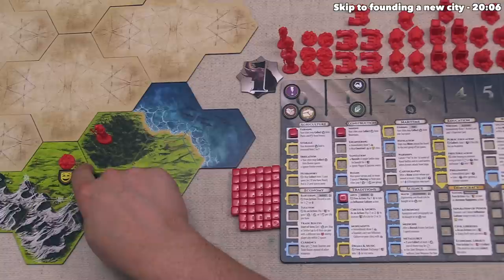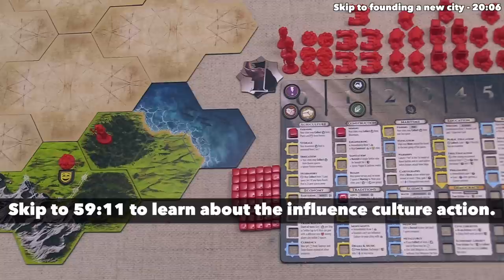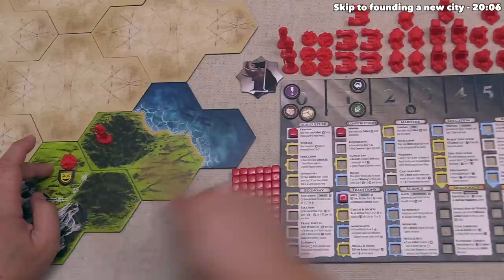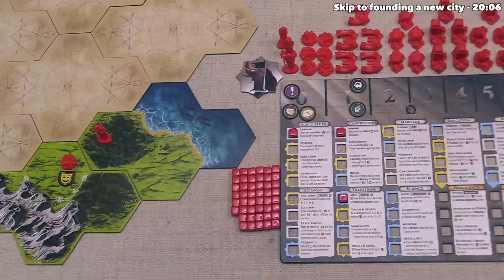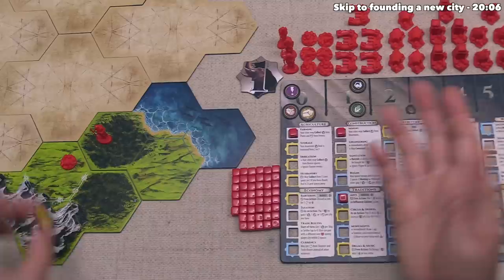Before we move on, I want to mention that you can activate cities multiple times — in fact, you can perform all six of the actions as many times as you want. The reason I'm mentioning this is because if you activate a city multiple times within the same overall turn, that will affect that city's happiness. If we had activated the city for our second action and then again for our third action, that second activation would lower the mood by one — from happy down to neutral. Of course, if you activate a neutral city again it would go down to angry.